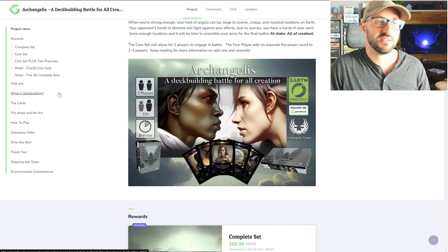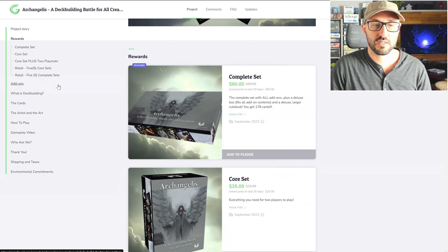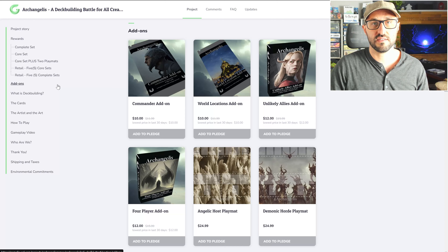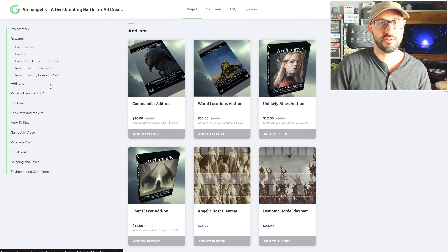Players alternate turns, and on your turn you draw three cards into your hand from your draw deck. Then you have the option to either play some of your cards or to host a challenge.